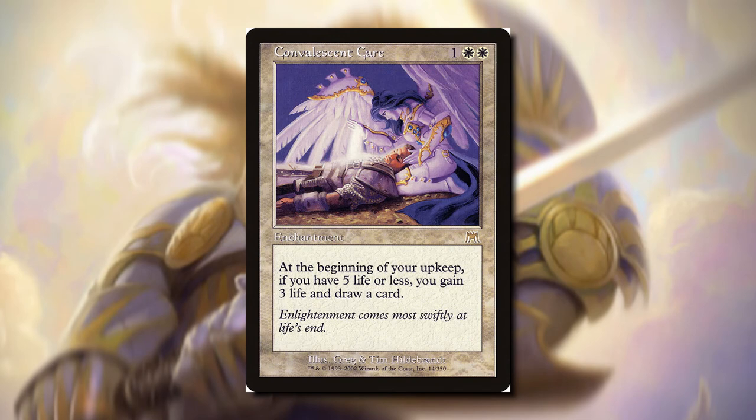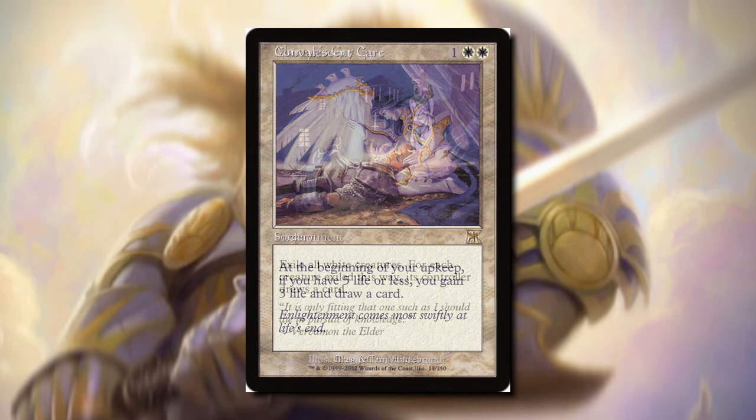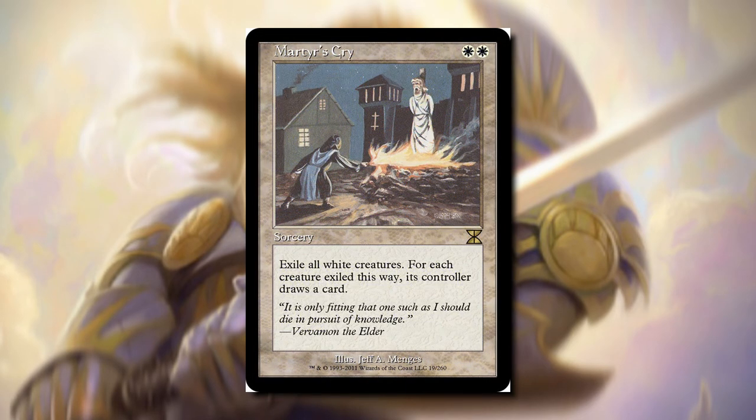Convalescent Care — at the beginning of your upkeep, if you have five life or less, you gain three and draw a card. So if we can abuse losing a lot of life and staying under that five life without dying from our opponents, we can draw cards with this. Martyrs Cry — we can pay two white, exile all white creatures, and for each creature exiled this way, its controller draws a card. If we have a lot of white soldier creature tokens, we can be drawing a lot of cards — that's if we don't care about our creatures, because we're going to have to exile them.